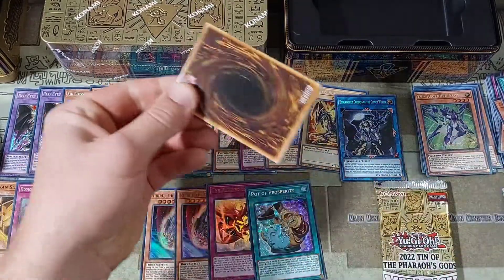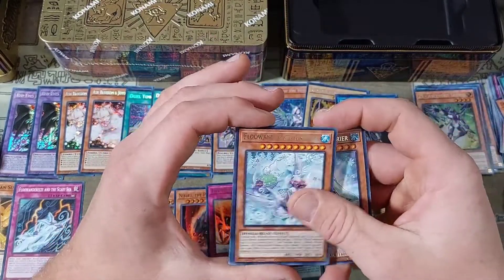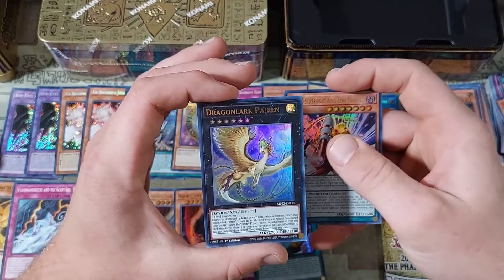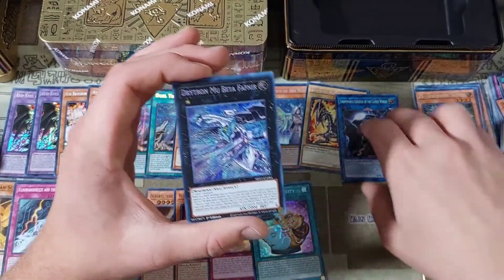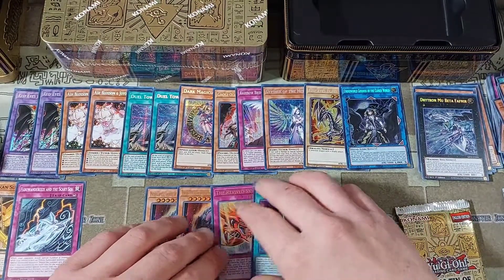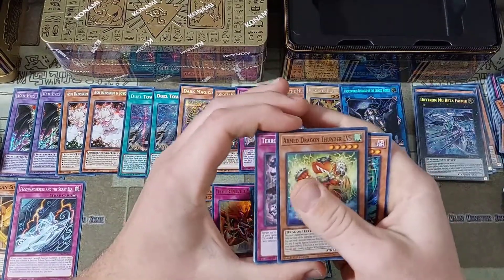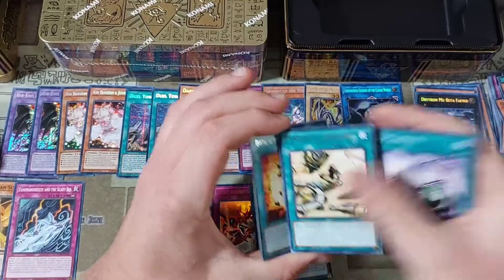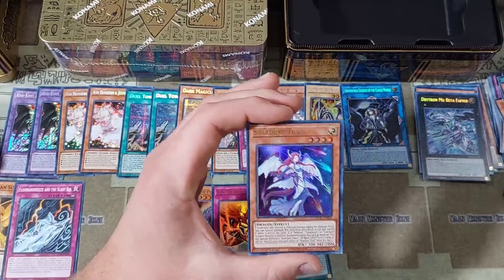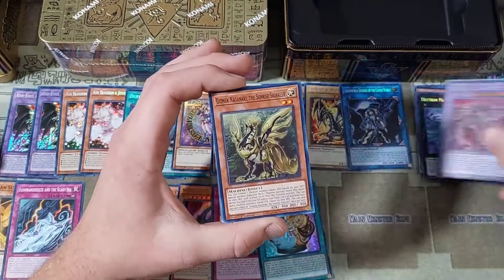We're still looking for that third Ash Blossom and for that Blue Eyes alternate art — we've got to get all three in this opening. We have a Judge of the Ice Barrier, a Flowanderies and Snowl, a Chronomaly Vimana — three rares in a row. Then a DDD Supersight, a Dragonlark Perrin, and then a Drytron Mu Beta Fafnir — another very good reprint for those Drytron players. Konami gave Cyber Angel Benten back to us at three, and I was pretty excited when I saw that on the list yesterday.